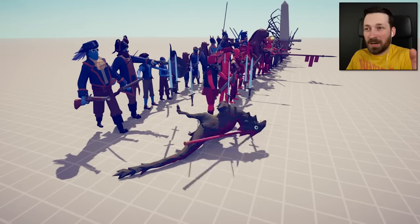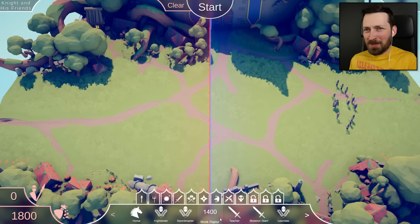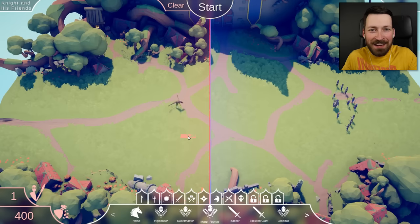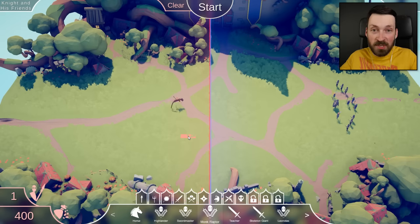Why is this raptor showing us its sweet bo staff skills? That is the question we're going to start off with. That comment about the sweet bo staff skills was meant to be a joke, but apparently he's called Monk Raptor, which makes me think he's probably doing that on purpose. I just assumed he was broken. We've seen mammoths do that, we've seen horses do that — clearly they're not supposed to. Just anytime anything breaks in this game, they kind of have a seizure and spaz out. But he's actually showing immense prowess with that weapon before the battle begins.